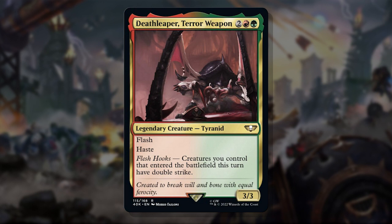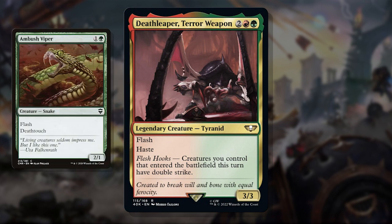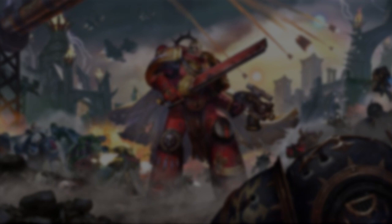The Flash aspect is pretty exciting too, functioning as a surprise double striking blocker. While it's not ideal to make a potential attacker a surprise blocker, Double Strike on an Ambush Viper is basically a removal spell. I'm looking forward to building this guy and seeing what you're brewing too.